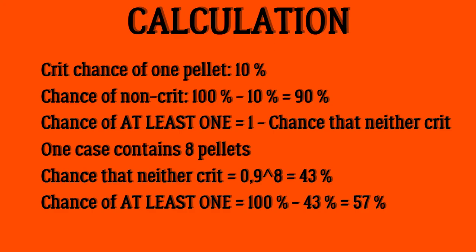For this we will take 100% (or 1) and subtract the chance that none of the pellets will crit. One green cartridge usually contains 8 pellets, so we multiply the chance of a pallet not yielding a crit 8 times: 90% to the power of 8, which yields 43% chance that none of the pellets will crit. That means that at least one pallet will crit with a probability of 57%.